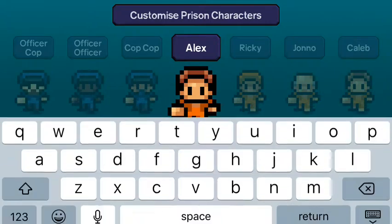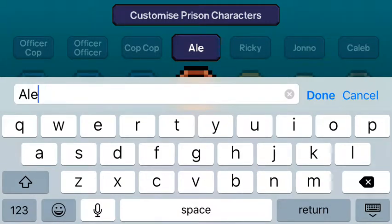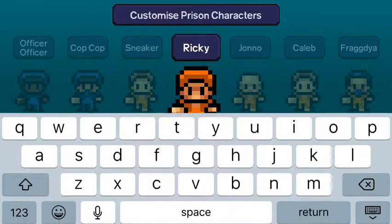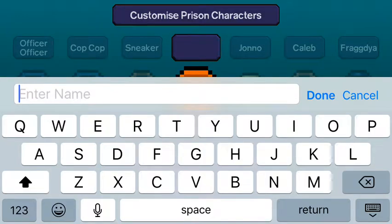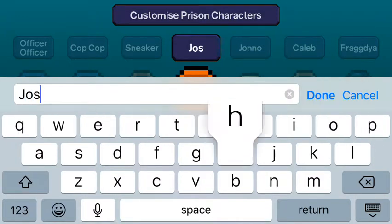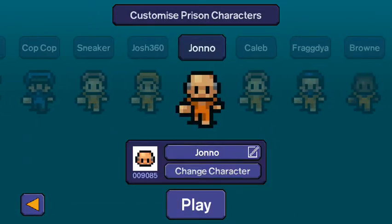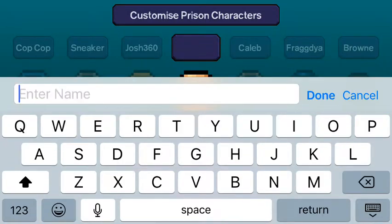Now we can get to characters and prison mates. I'm going to start off with Pneaker, then Josh 360.